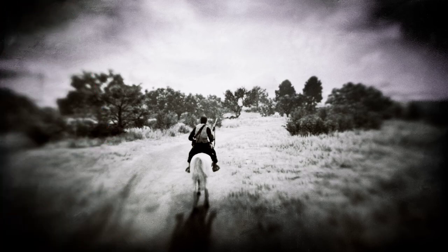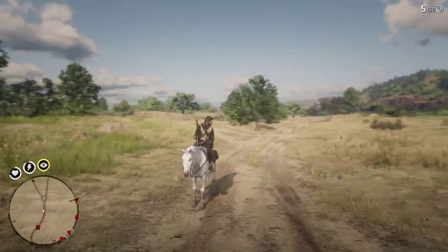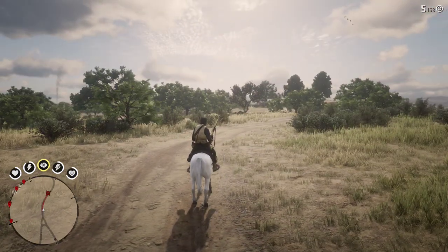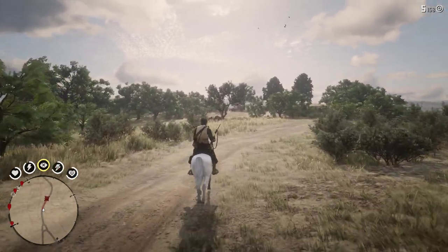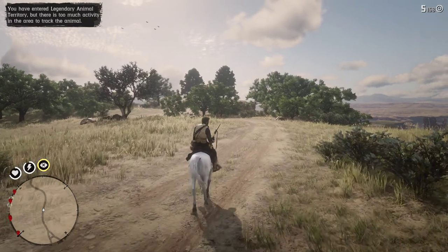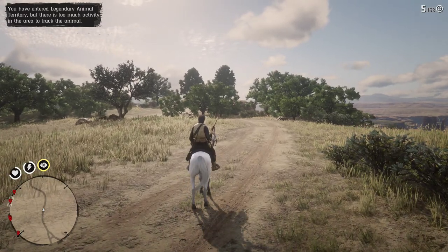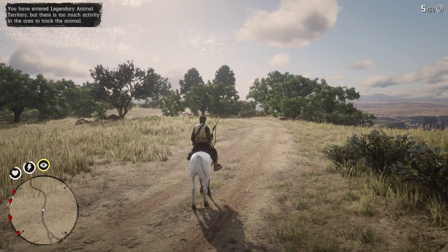Somewhere around here. And this is — well, see the major spoiler, if you haven't noticed? You're playing as John Marston, post-game. This isn't a tutorial; this isn't even really a guide. You have entered a legendary animal zone, but there's too much activity in the area to track the animal.